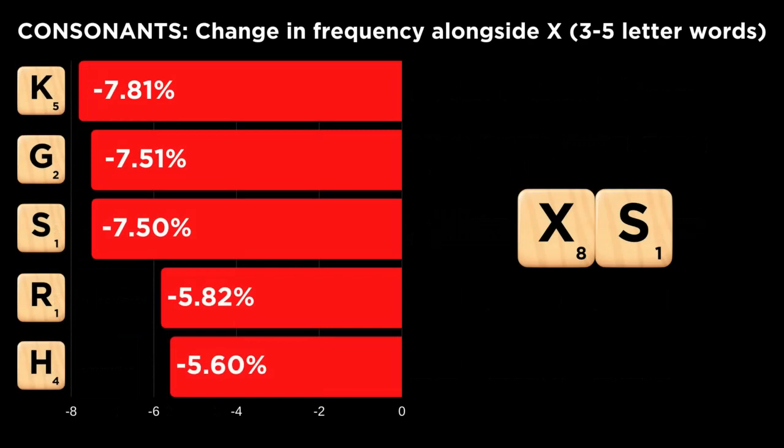The D gets a boost from the X-E-D inflection for verbs, and the F and M also appear in several shorter words with many variations. On the other hand, several consonants display much worse than average synergy with the X. The K, G, and H appear in relatively few short X words. The R turns up alongside the X in a modest number of words but many fewer than you would expect from the R's robust overall appearance rate.